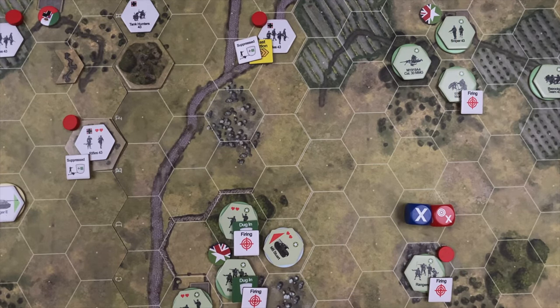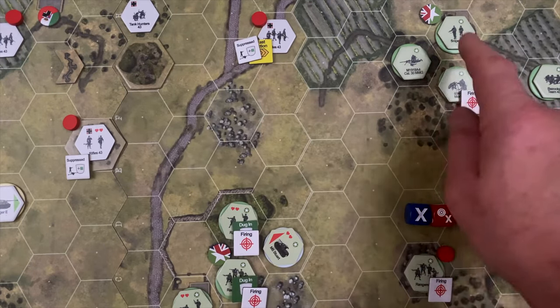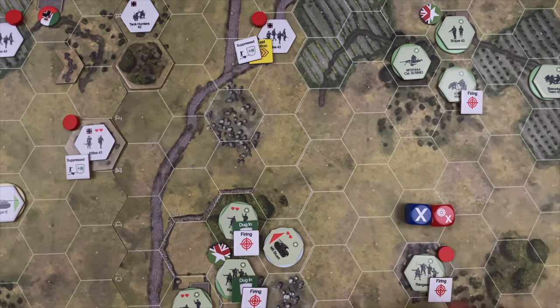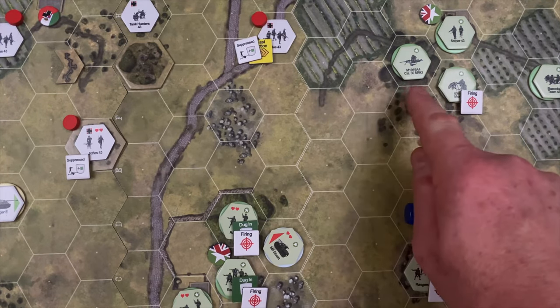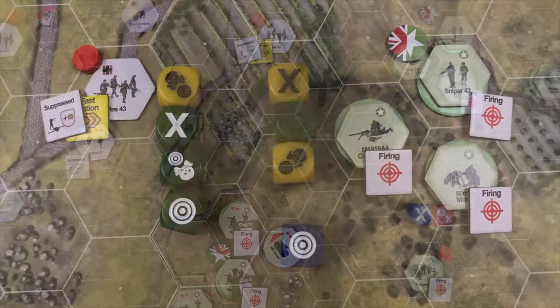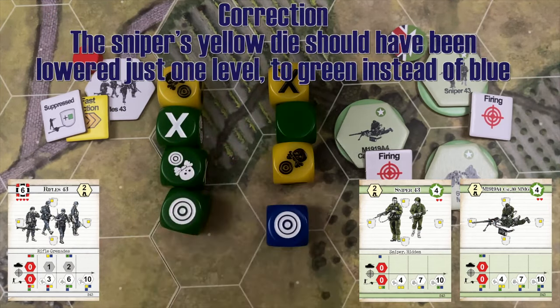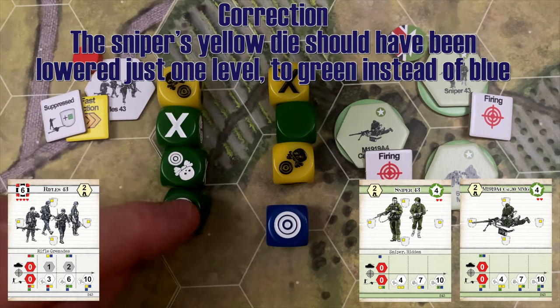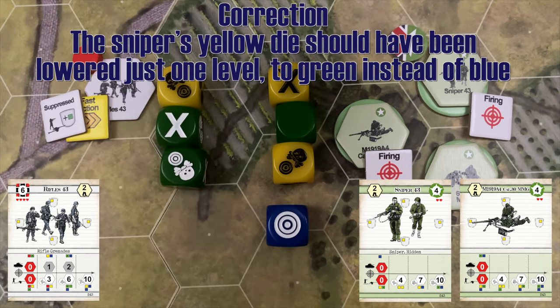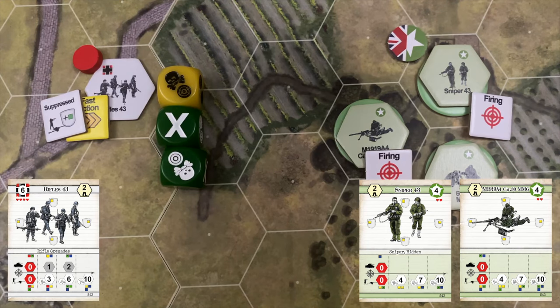Both the US and Germans have two actions left after that opportunity fire. There's concern about the German unit being able to take the US objective — there's a machine gun team, a sniper, and a mortar nearby. The machine gun opens fire on the advancing rifle squad, with the sniper joining as joint fire adding a yellow die degraded to blue due to obstructed terrain. The green die is lost due to fast action, though it's gained back from suppression. A decent attack for the US.